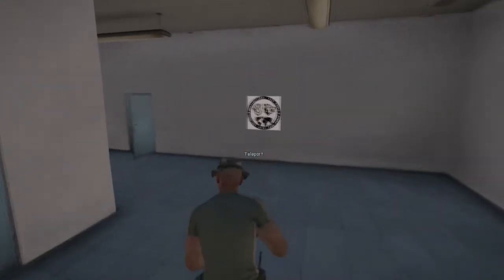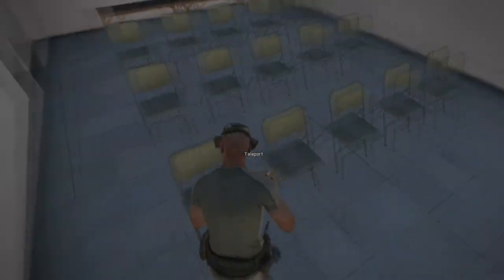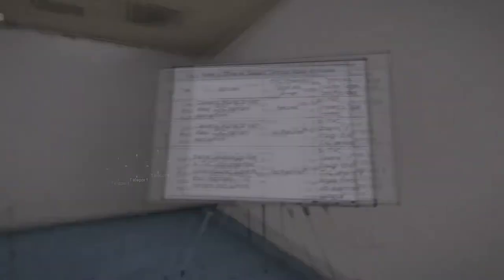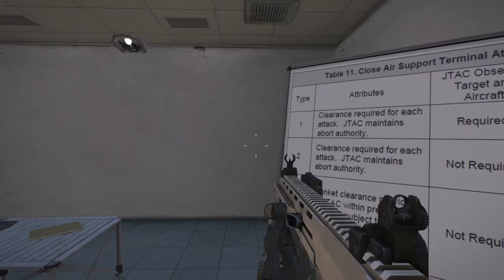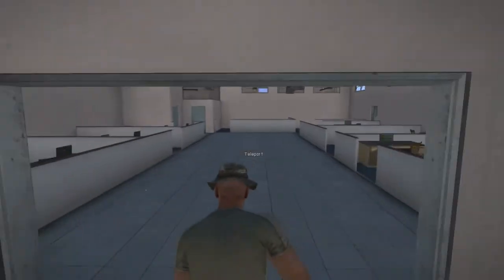If you are attending the JTAC certification course you will be told to proceed to the classroom. On the command fall out, you will head into the building and fill the classroom from front to back, right to left. To sit, simply look at your chair and use the scroll wheel to get the option. Once seated, face the front and double tap your alt key so you can free look without turning your entire body.